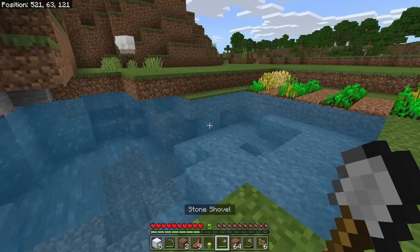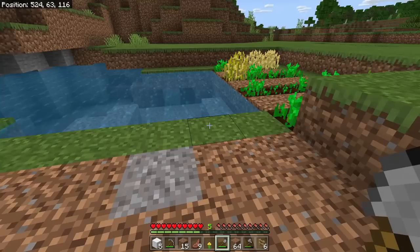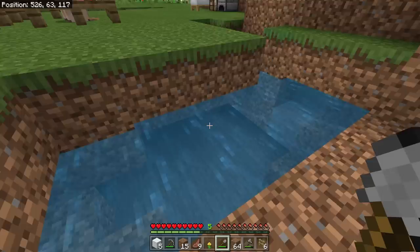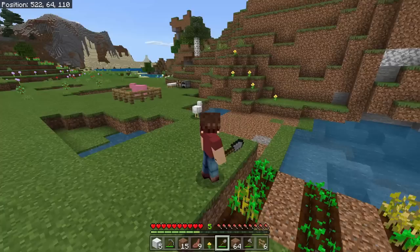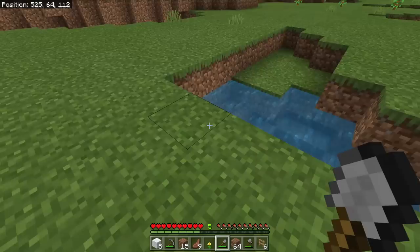What are we doing today? We're getting these farms all set up because we need a sustainable source of food that we can continually have going. That way when we go down into caves, fight monsters, or go exploring, we can keep ourselves fed and don't have to worry about potentially starving. We don't have iron yet so we don't have buckets of water to use, but there's some iron down there we'll get in a bit.